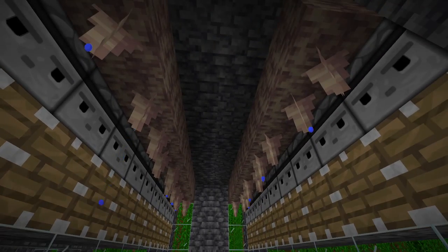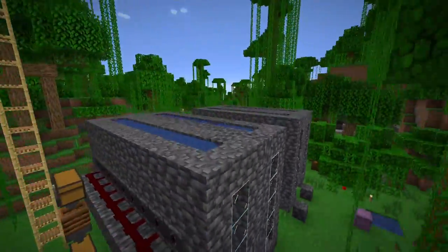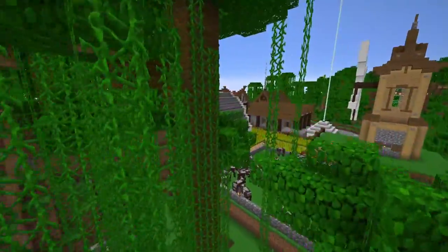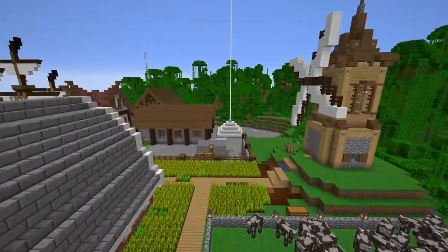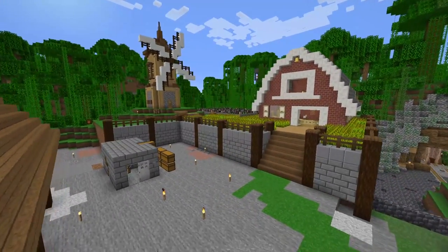Today I'm going to show you how to make an AFKable, very easy dripstone farm that you can make in your Minecraft world. The Minecraft world I've made this in is Tortuga, which is a server like Hermitcraft that you guys are able to join if you're interested. There'll be a link in the description for more information, but let's get on with today's tutorial.